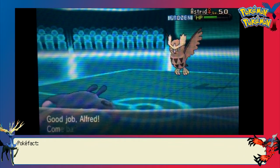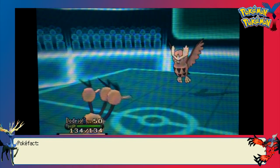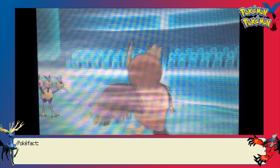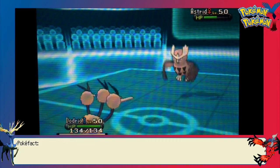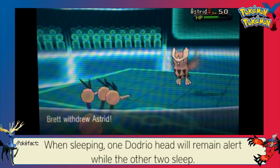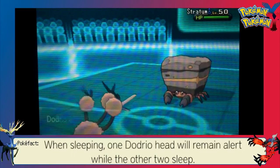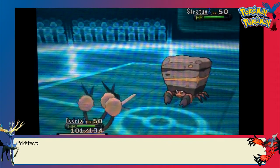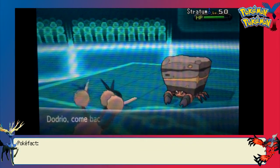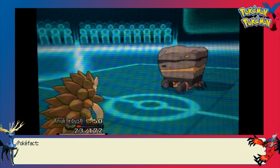You can see how well Noctowl took an Ice Beam — granted, I don't have special attack investment on Mantine, but it's still super effective. He goes for Defog, and I expected that, so I brought in Dodrio hoping to get some good Sharp Beak-based damage. But I forgot that Reflect was still up, so this Brave Bird isn't going to do much to Crustle. Between Reflect and Crustle's great physical defense — and he has the Rocky Helmet — that was a waste of time, so I'm switching out.